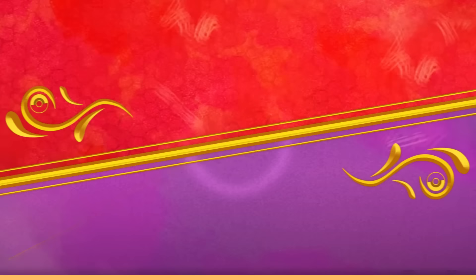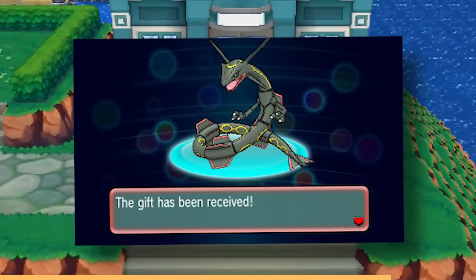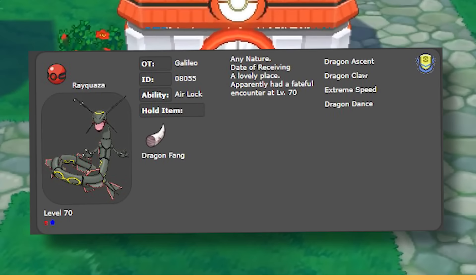The Galileo Shiny Rayquaza event happened a long time ago to celebrate the release of the Ancient Origins TCG set, where a Shiny Rayquaza was distributed via the Nintendo Network. Nowadays it's no longer possible to get, but this Shiny Rayquaza was around level 70, had a Dragon Fang, the ability Airlock, and the moveset Dragon Ascent, Dragon Claw, Extreme Speed, and Dragon Dance — which was pretty nice.